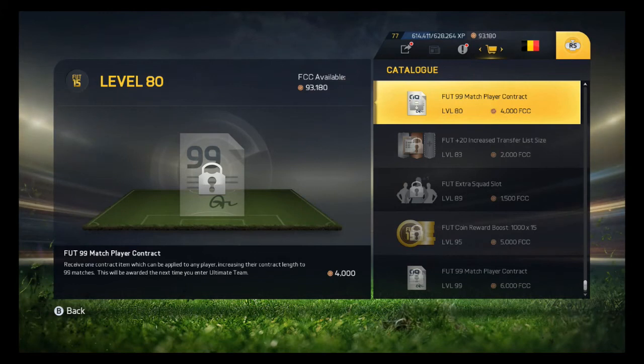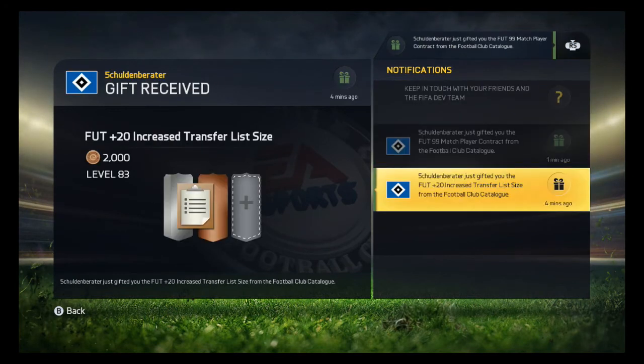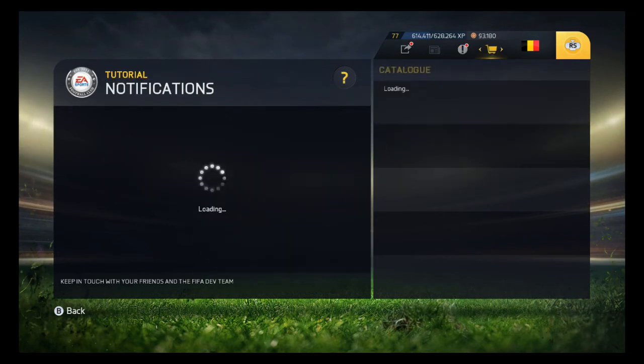I asked a friend of mine — thank you Shulden Breitner — he's got a higher level than me, and he gave me the gift of the transfer list increase and the contracts. There was another one of 10 at around level 30-something. So in total now I have a great amount — that's really awesome. Thank you Shulden Breitner!